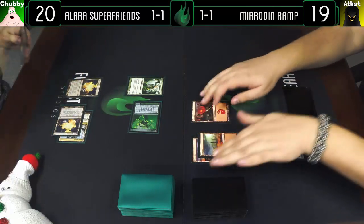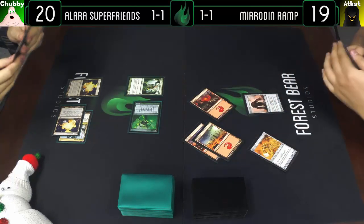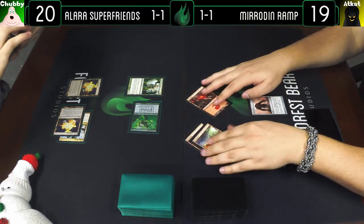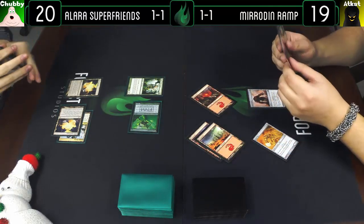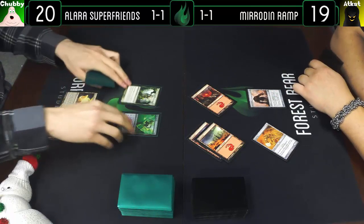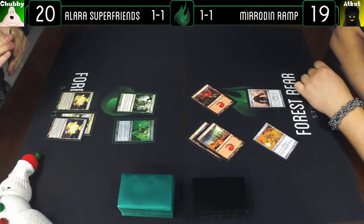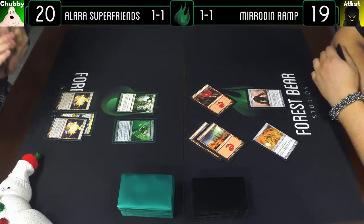Play a Mountain, Rusted Relic — I'm assuming yes, I think it's my only four-drop. Well you could do Chimeric Mass for four. A four-mana 5/5 is better than a four-mana 4/4, but the four-mana 4/4 is a little easier to activate and can't be shut off mid-combat by killing the mirror or something.